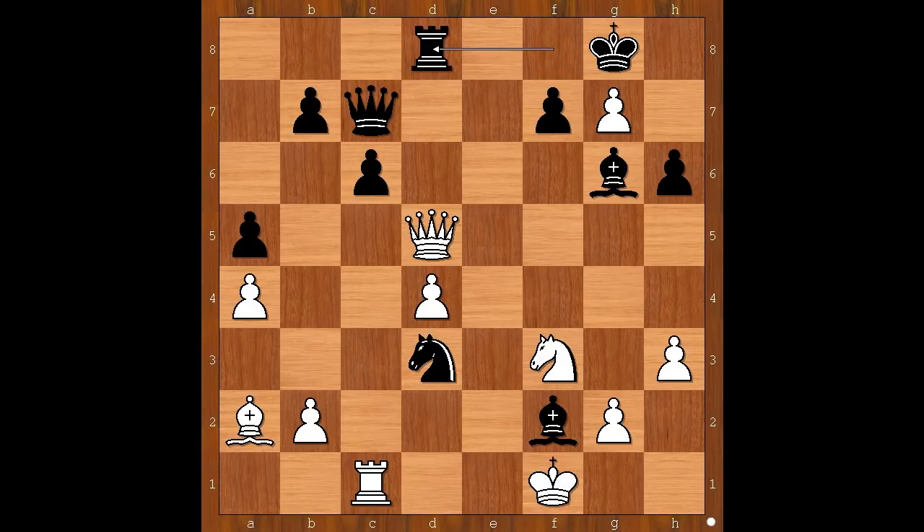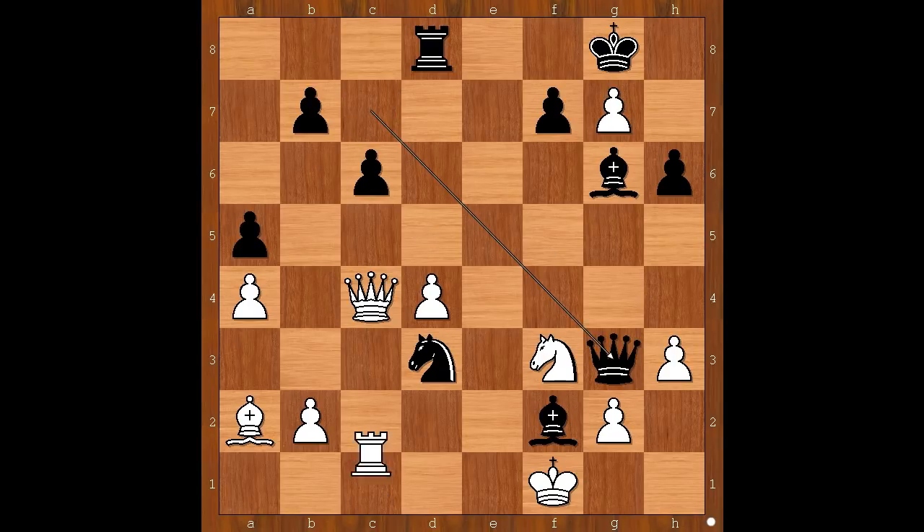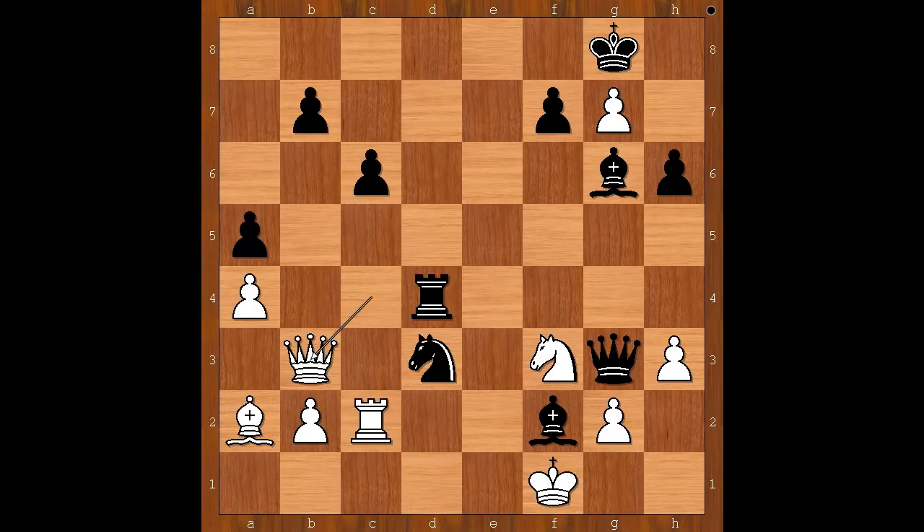And believe it or not, at move 25, world champion Magnus Carlsen resigned. In view of this continuation — this is just one line — queen to c4, queen to g3, rook to c2, rook takes on d4, queen to b3, rook to f4. And white has no sensible way to continue from this position.